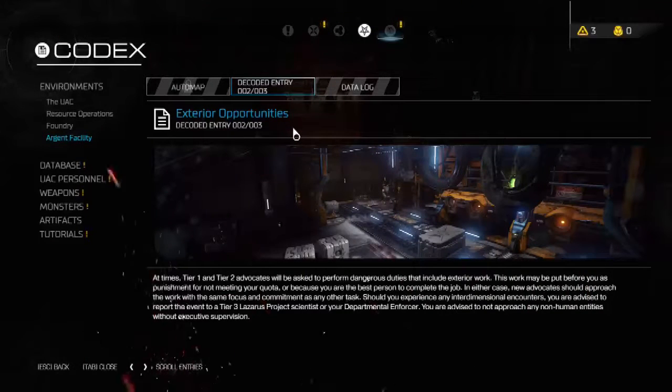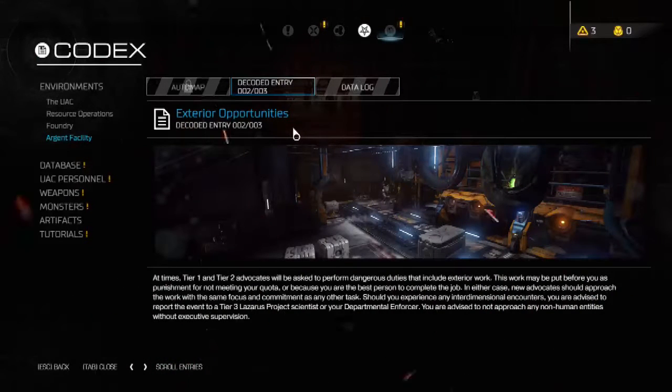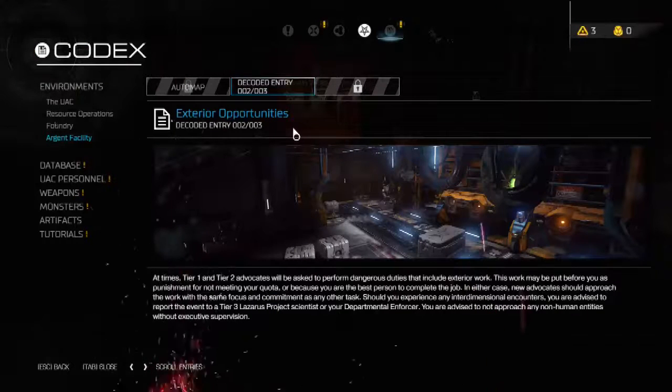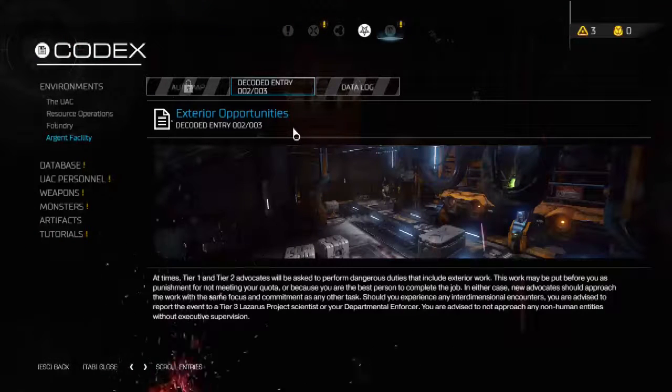Exterior Opportunities: At times, Tier 1 and Tier 2 advocates will be asked to perform dangerous exterior work. This may be put before you as punishment for not meeting your quota, or because you are the best person to complete the job. Should you experience any interdimensional encounters, you are advised to report the event to a Tier 3 Lazarus Project Scientist or your Departmental Enforcer. You are advised not to approach any non-human entities without executive supervision. Oh look, it's an imp — I just want to pet it!